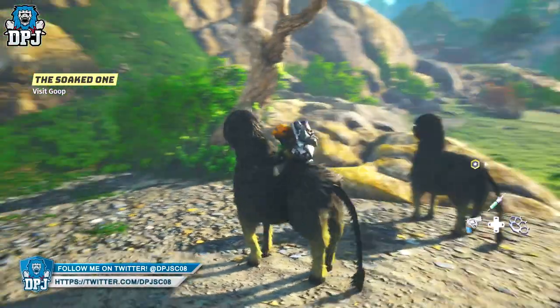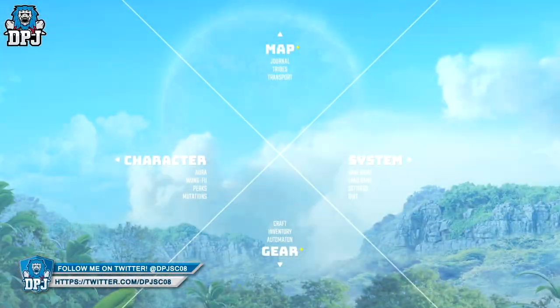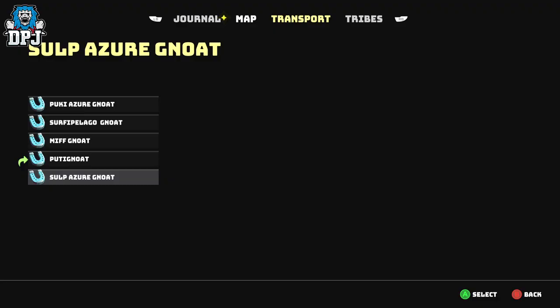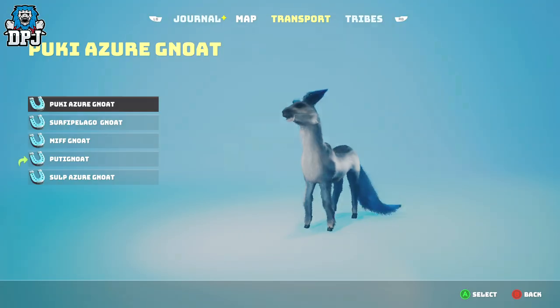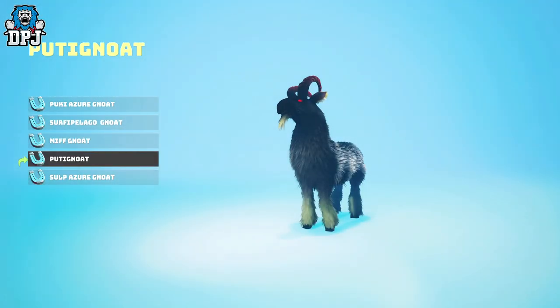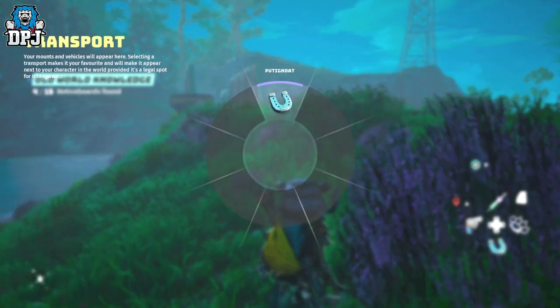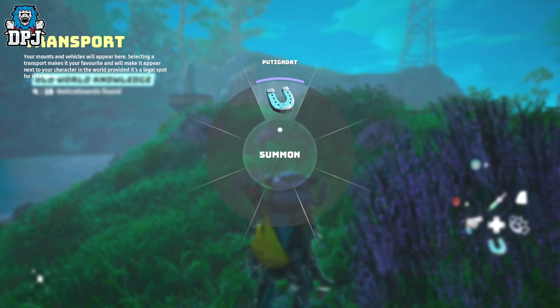From here, go into your inventory, up to the map and select it, then go across to Transport — from here you can select the tame you want on call for you. Hold down on the d-pad and select up, and this will call your tame to you when you're in the open world. There are certain areas on the map where you can't call tames, but for the most part you can.